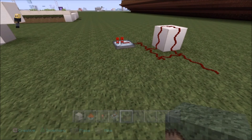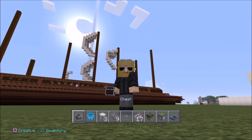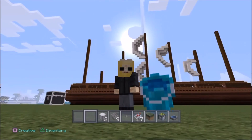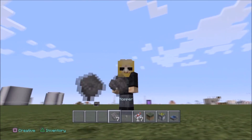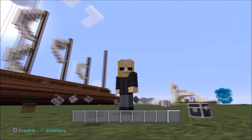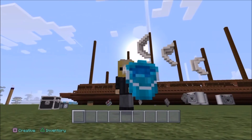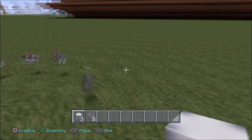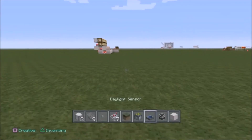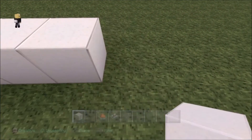These are the things we are going to need: one chest, one bucket of water, three dispensers, nine hoppers, one button, 17 repeaters, one dirt block, a sticky piston, a daylight sensor, and a block of choice. Let's collect all those items and get cracking on the tutorial.